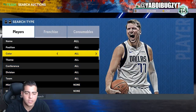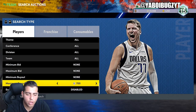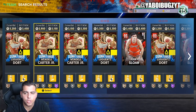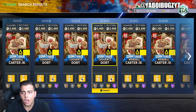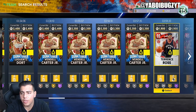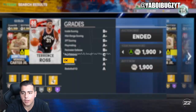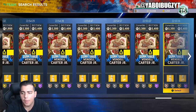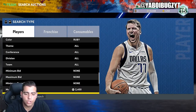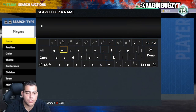Let's check out the ruby filter, let's see if we can make some MT off it. As you guys know the ruby filter was at like 2,250, now it's up to 2,300. Oh that's a snipe — got that. Terrence Ross for 1,900 — that is a nice little snipe right there.